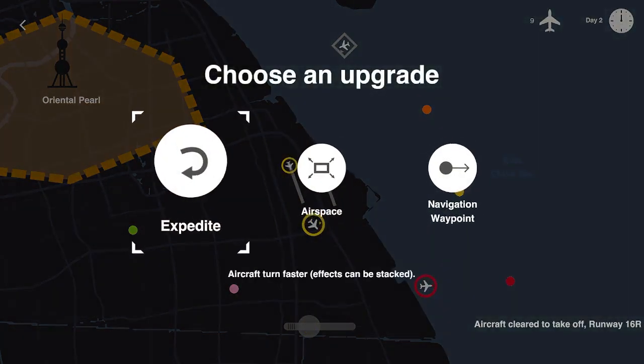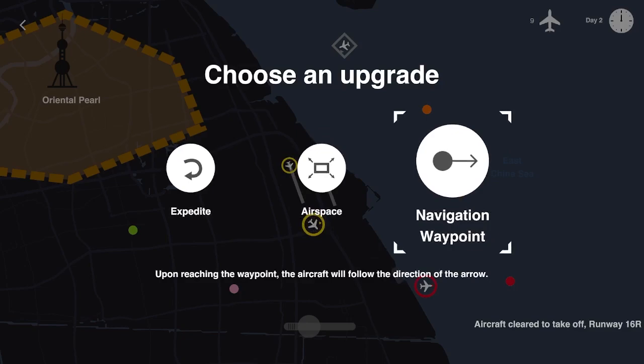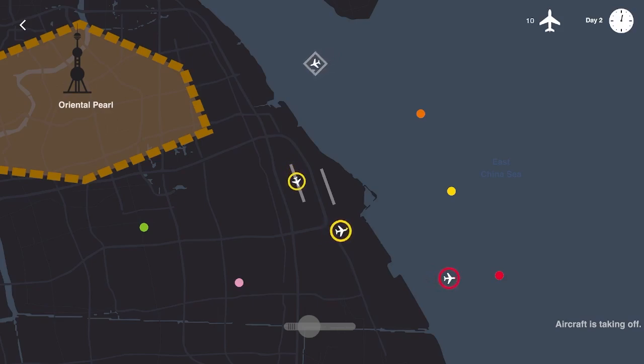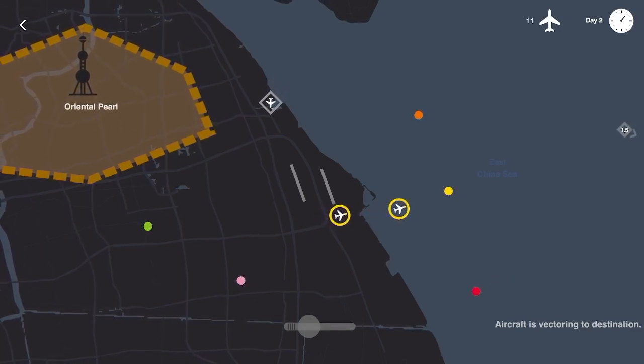At the end of each day we get some prizes. We got Expedite, which allows aircraft to turn a lot faster and can be stacked. We can increase the size of the map through Airspace, or we can get a Navigation Waypoint which you can point a plane to and it'll go in that direction when it hits that waypoint. I'm going to take Airspace. I haven't played with the Navigation Waypoint — I really liked the Holding Pattern one. We've got about 11 planes moved so far as we break into day two.